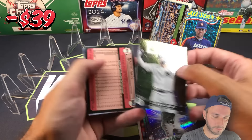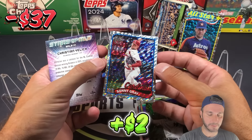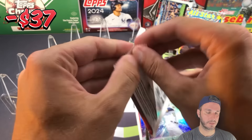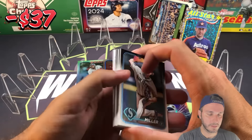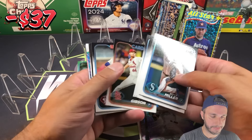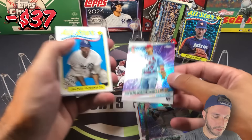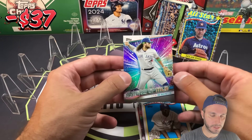Sonny Gray is going to be the next foil board, so back-to-back foil boards! Christian Yelich. We got a Chrome in here — Mason Win Chrome, that's nice. A Jackie Robinson All-Star insert and Boba Shett.